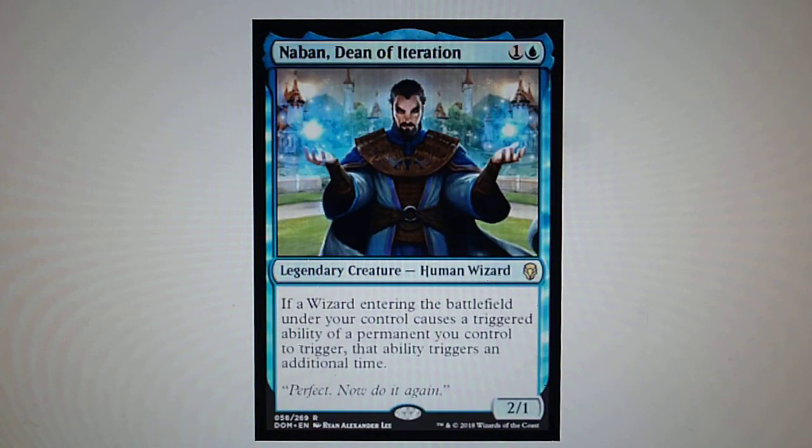Naban, Dean of Iteration — if a Wizard entering the battlefield under your control causes a triggered ability of a permanent you control to trigger, that ability triggers an additional time.